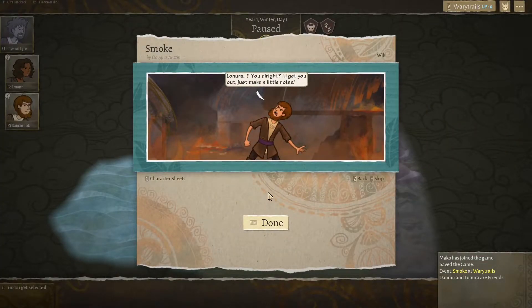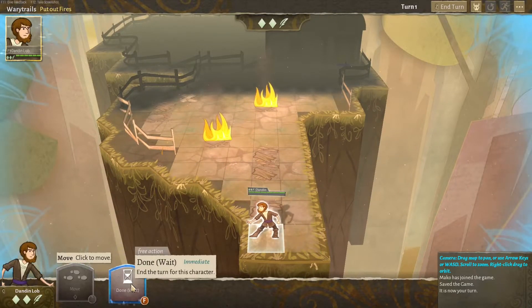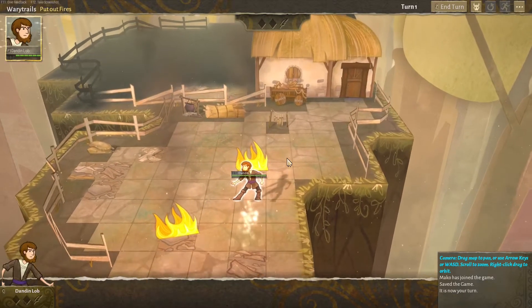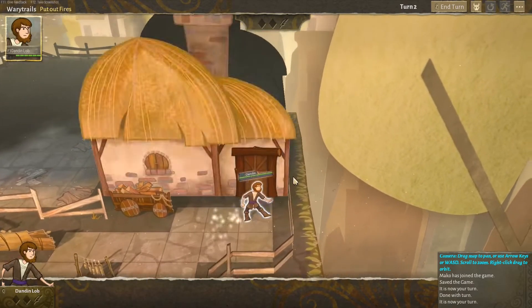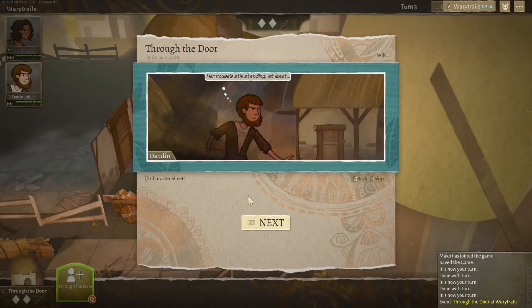'Lenora, you alright? I'll get you out. Just make a little noise.' Here we go — we have our first scenario. We have a move action and this guy is our wizard. We haven't quite entered combat yet but we are on the map. We probably won't enter combat for this one. We'll open the door. The house is still standing, at least.